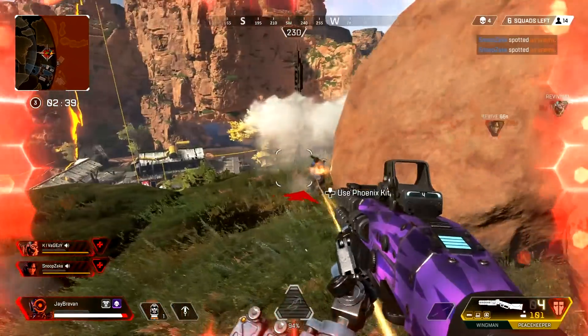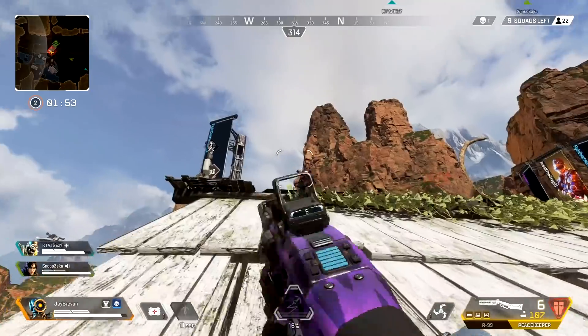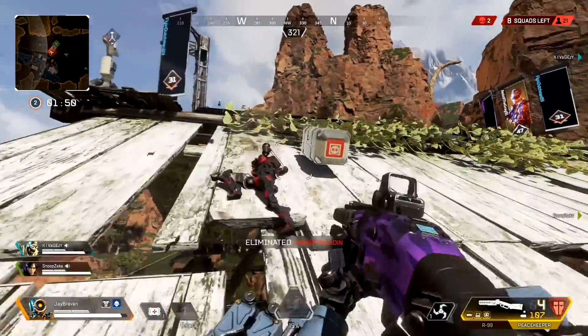Hello one and all! In this video we are going to be looking at how to get your shotguns to scatter the enemy. Now the obvious answer would be get all legendary attachments, but that doesn't tend to happen in an average game. So let's get into our shotgun tips.